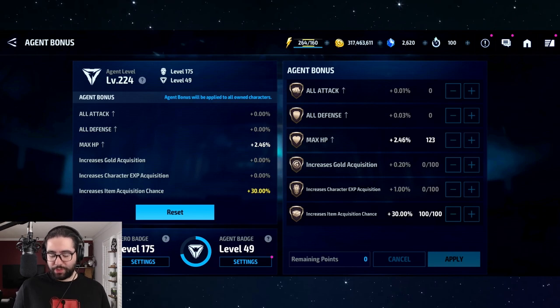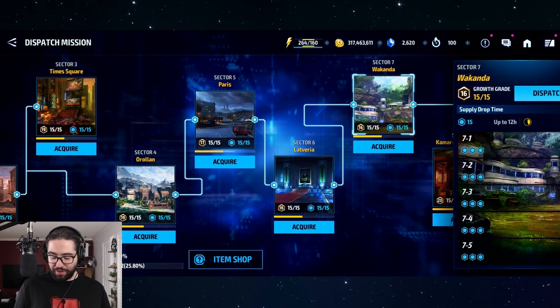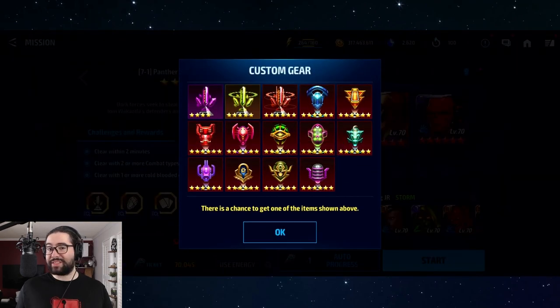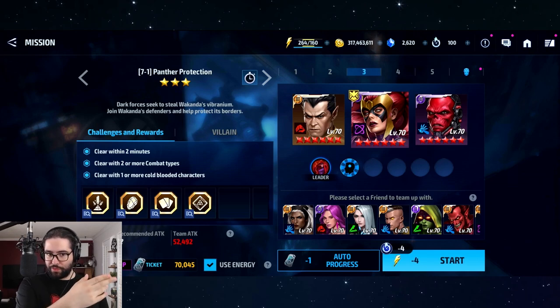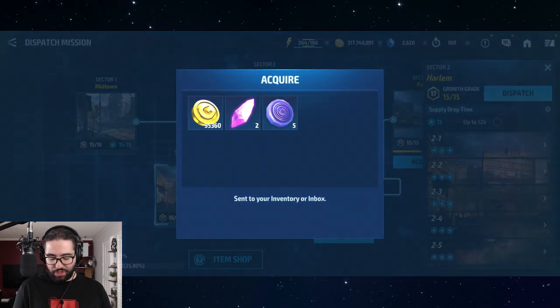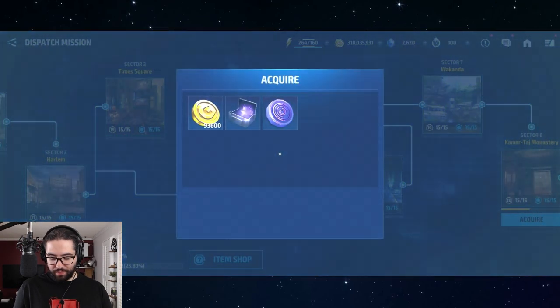You're going to want to farm dispatch as much as possible — there are premium rewards like URU, Odin's Blessings, premium and non-premium comic cards, obelisks, and CTPs. Dispatch missions cost a lot of energy and only give about 5,000–6,000 gold per run, so there's negative synergy with gold acquisition but positive synergy with item acquisition chance. You can also get energy back from dispatch rewards, which you can reinvest into more dispatch runs.